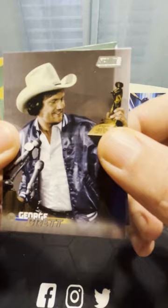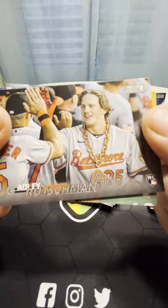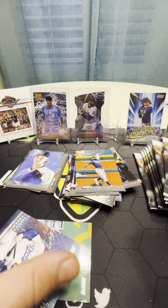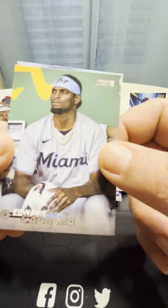Appreciate you hanging around for this rip. We got George Brett - Mr. Kansas City Royal. Randy Arozarena making a high-flying catch. Adley Rutschman - solid rookie, got the home run chain on. We got CF Pro Freddy Freeman, and Edward Cabrera to round it out.